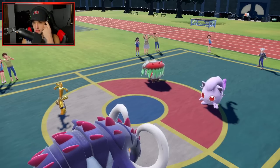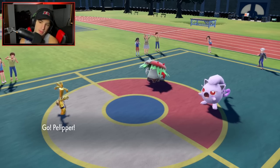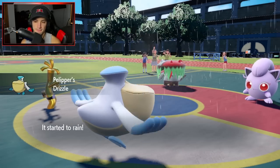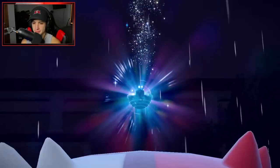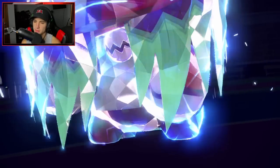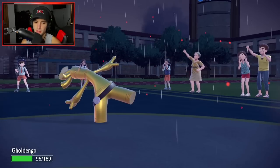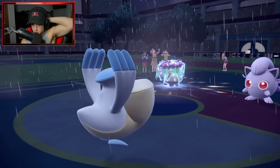I hard swap into Palpalpad, predicting Seed Bomb. I can Hurricane next turn, and if Torkoal comes out I just bring in Palafin. Scream Tail uses a Grass move into the Palpalpad slot. Sucker Punch comes in — I could have gone to Great Tusk for some work.